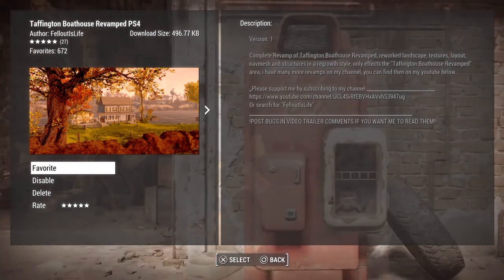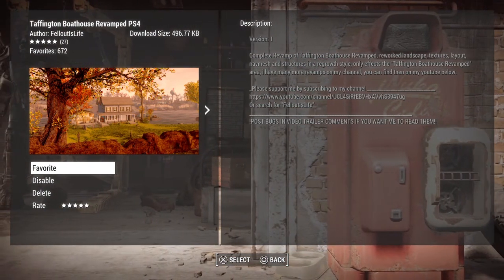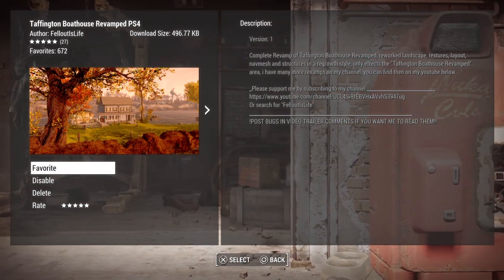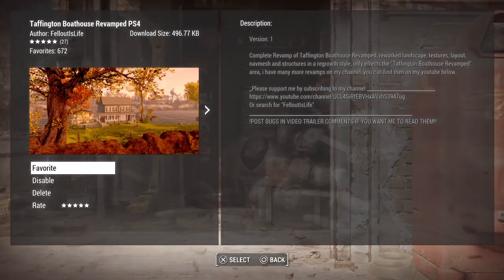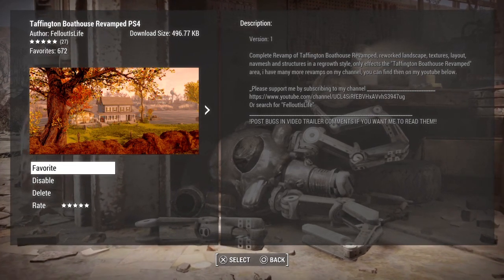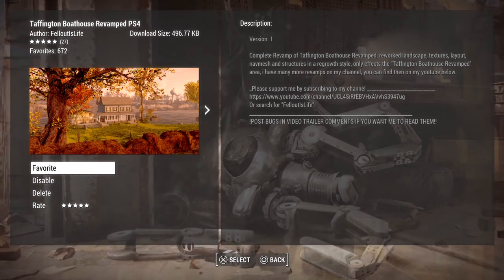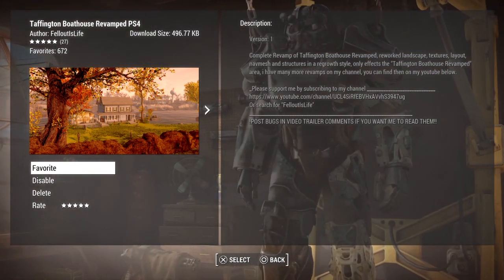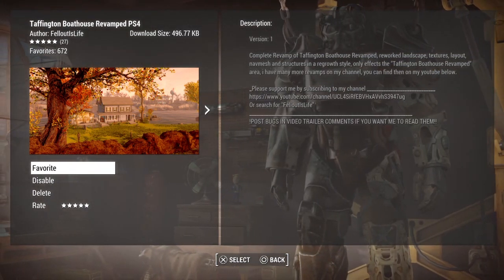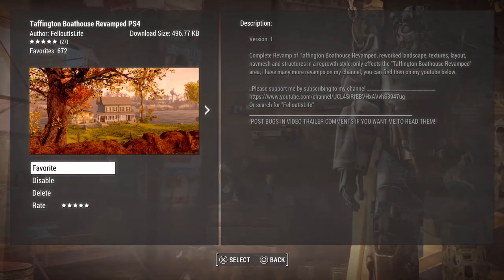This is called Taffington Boathouse Revamped PS4. If you're like me, you hate Taffington Boathouse — it is one of the worst settlements to build at, because you have this big giant house, and if you delete that house, it is a pain to try to rebuild there. I struggled trying to take away that house and make something that worked, so this looks like a possible option for me.